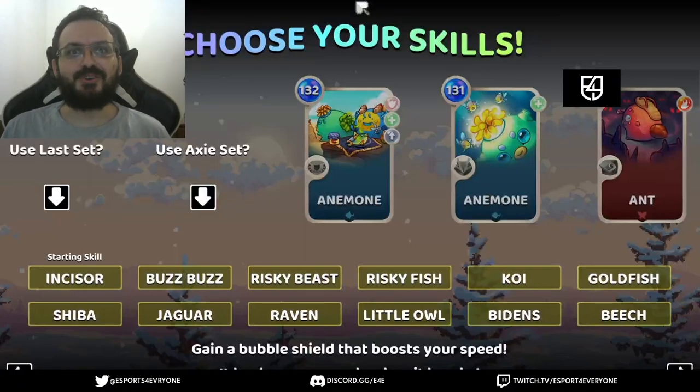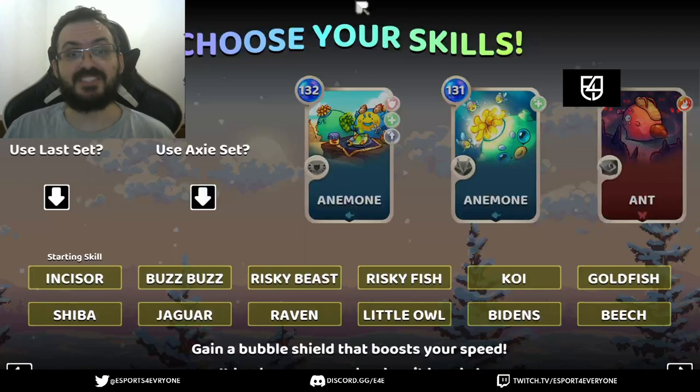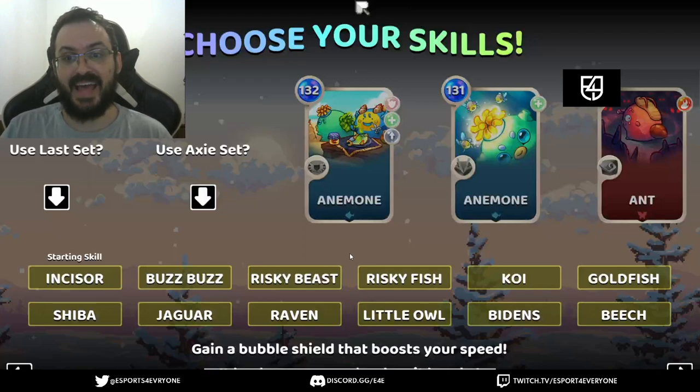Hey guys, this is Sobek from AxieGG, and today I'm bringing you a build for you to have some fun playing Axie Doll in a different way. We are using four aura skills and six familiar skills that shoot around you, so that's a build for you to almost extend the seal and kill a lot of stuff in a different way than what we had before.